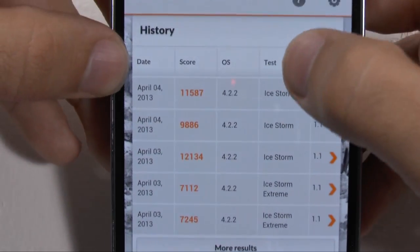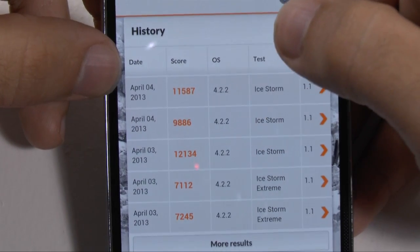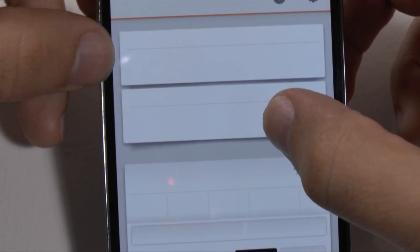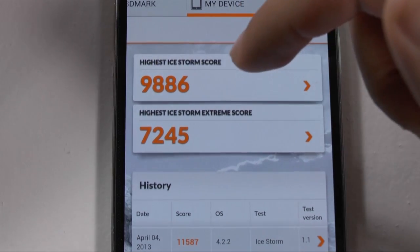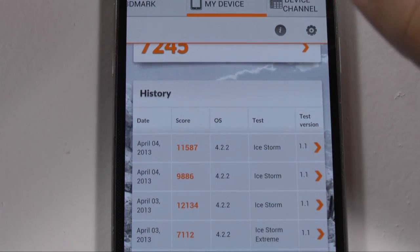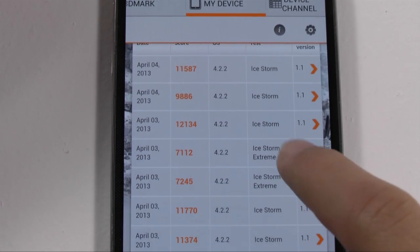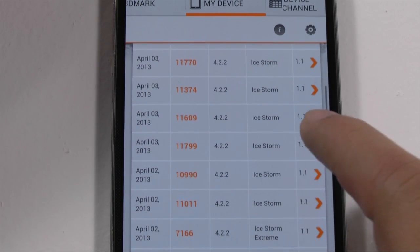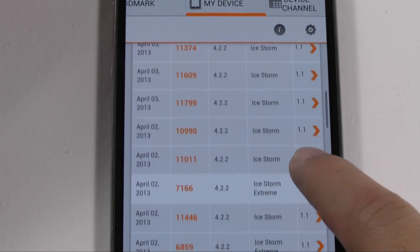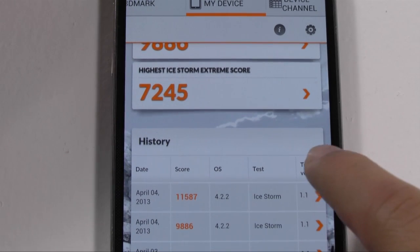So the result was 11,587. Just to give you an idea — even though I've emailed them several times, they show this score as my highest, although you can see it's usually in the 11,000s more so, and even 12,000s at times. But if you see my average for the regular Ice Storm — not extreme — you can see it's closer to the 11,000s almost every single time. It has been in the 10,000s at some point, but by far it's widely in the 11,000s. And it still says my highest score is that lower one.